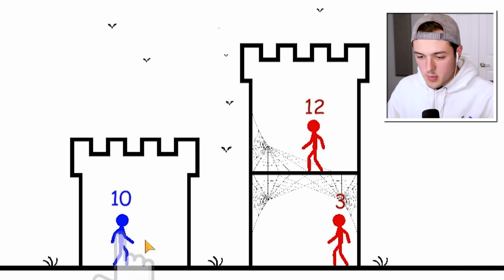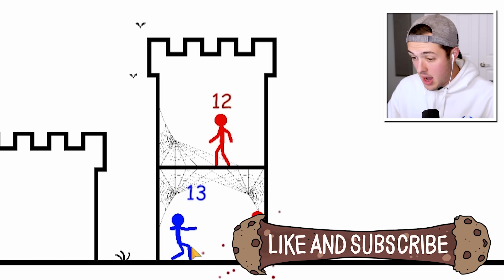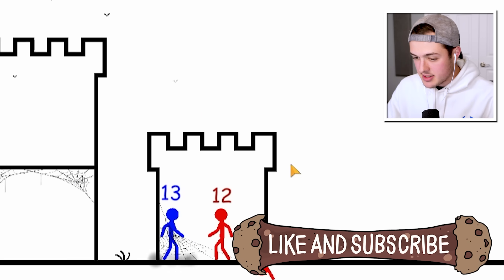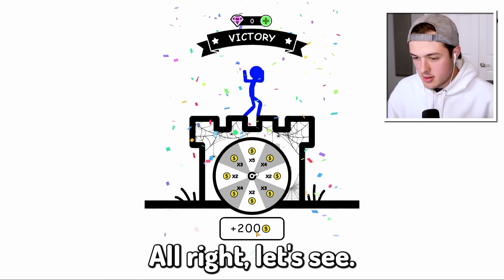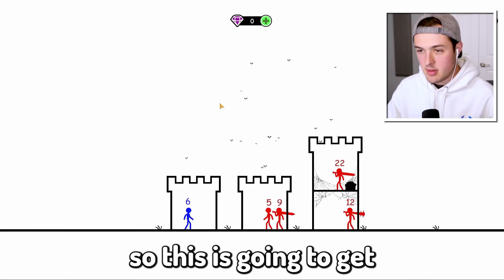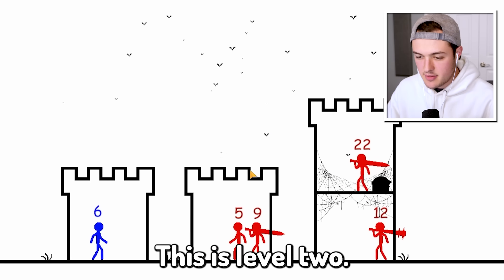So this is our guy. We have Blucifer right here. We're gonna go ahead and bring him over here. Blucifer is a savage — he demolishes his enemies like I demolish my dinner every night. Can I pick my money? We got 500 gold. Okay, so this is gonna get a little bit more difficult. This is level two.